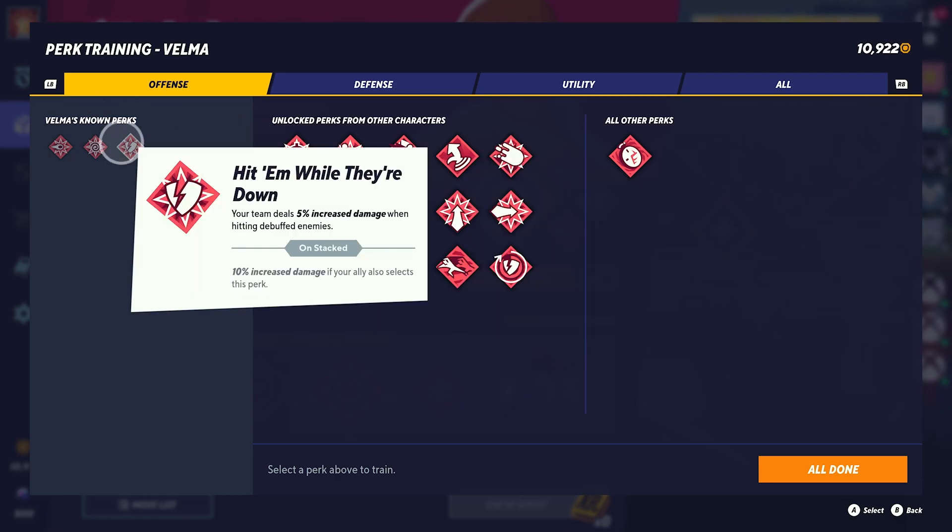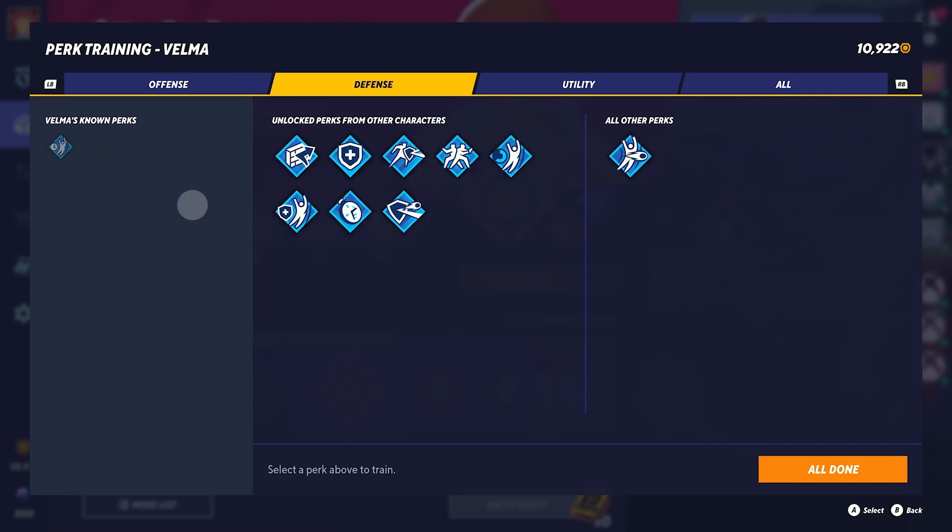So if you want that 15%, you will have to really think about who's on your team at that time. Now if you've got a Batman on your team and you're playing two-on-two, hitting while they're down is going to be a likely perk that Batman will select, as Batman has this available in his tier list. Let's get into the defense now and select the best defense perks to use with Velma.